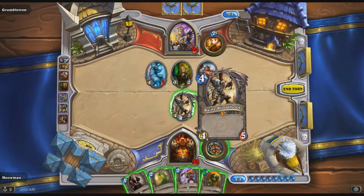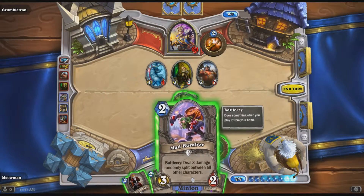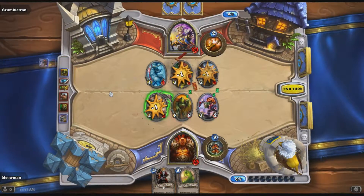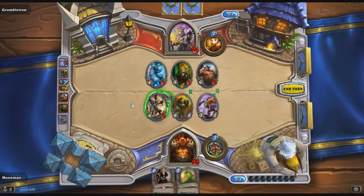If I give him plus-2 attack he goes up to a 6-5 and I can't kill that. If I play Mad Bomber... I'm gonna play Mad Bomber and hope that the bomb won't hit him. No, he didn't get it. Maybe I should have gone Mad Bomber first - yeah, looking back that was probably the right play, Mad Bomber first. Because if it would have hit, I could have used the other ability.